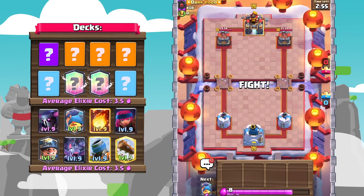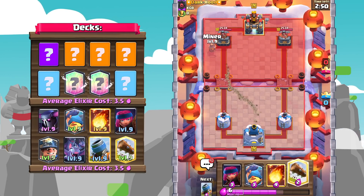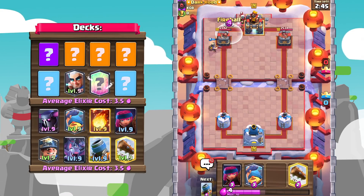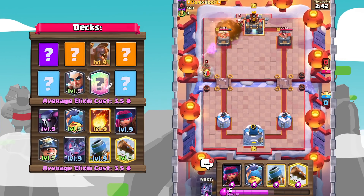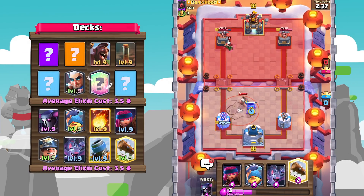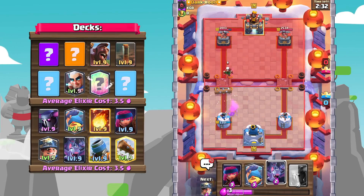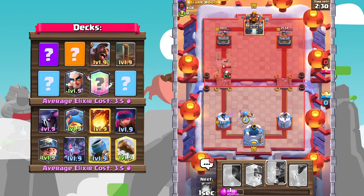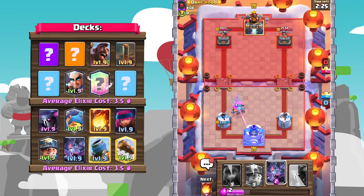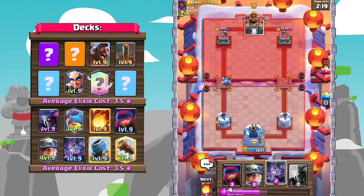Alrighty, this match is going to be against Dark Hood. Miner into that safe spot — he will not be able to get a King's activation no matter what. He's going to go in with a Magic Archer, so I'm just going to Fireball that out — I think I missed it. He's going to Log that out, that should be just fine. We're going to use a Fisherman as well — maybe that'll get a King activation. Come on, give me that King activation. There we go! We made up for that misplay with a King's Tower activation using the Fisherman.